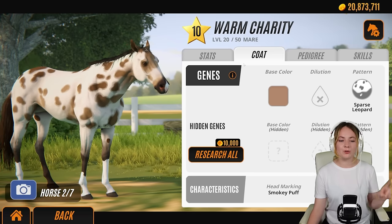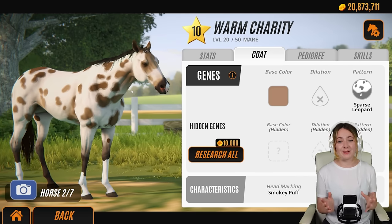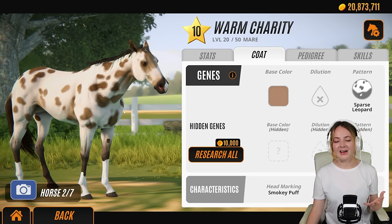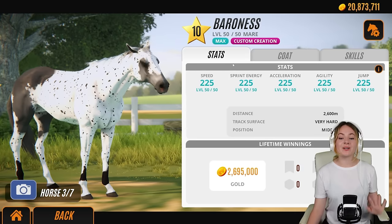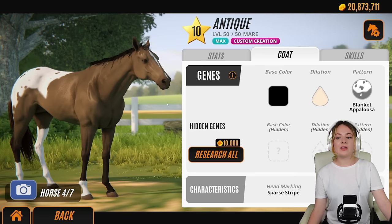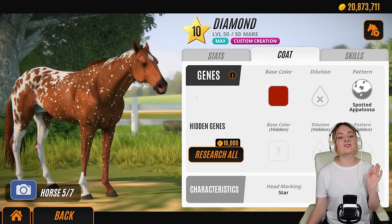I've kept Daylight in because her coat is sparse leopard, and as you heard, leopard Appaloosa comes under the Appaloosa category. Then we have Warm Charity - she's actually Daylight's daughter. She was a thumbnail horse, so I didn't get a video of breeding her, but I figure her pedigree might work either against us or for us. I also created a horse called Baroness - she is an Appaloosa mask which I thought was a really cool pattern. Then we have Antique, which is the usual blanket Appaloosa mare. She's so pretty.